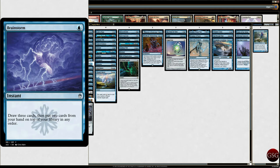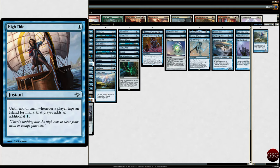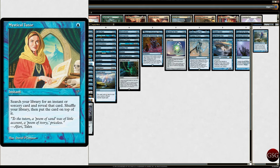We got Brainstorm — it's an instant, it's going to trigger Toleran, it's good. High Tide — it's an instant, it's going to trigger Toleran, get more land, good. Mystical Tutor — we're going to get drakes. We're going to go look for an instant or sorcery and put it on top of our library.